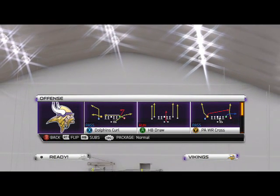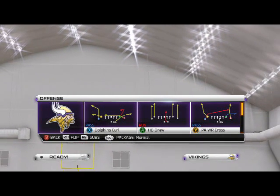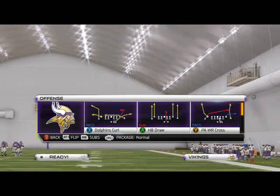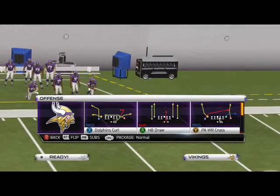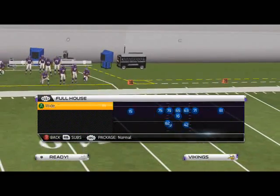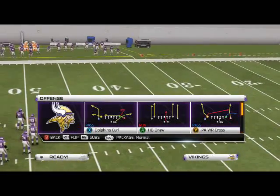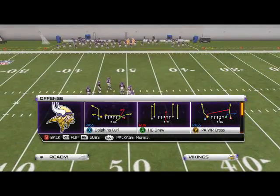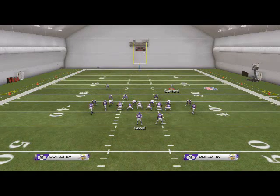What's up, Madden 25 gamers. In today's episode of Scheme of the Week with our Miami Dolphins offensive scheme against the Minnesota Vikings, we're going to be taking a look at our man beater. The play is going to be our play-action wide receiver cross out of the shotgun tight doubles on. Remember, this can be found in the Miami Dolphins offensive playbook. Check the links in the description for part one of this scheme.